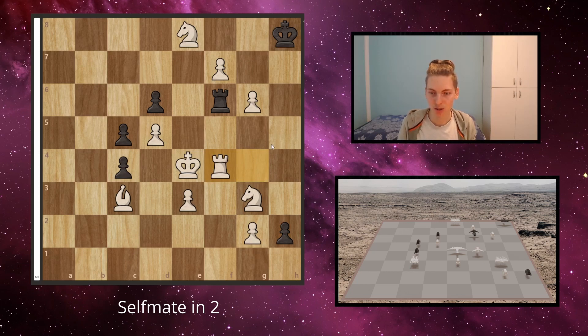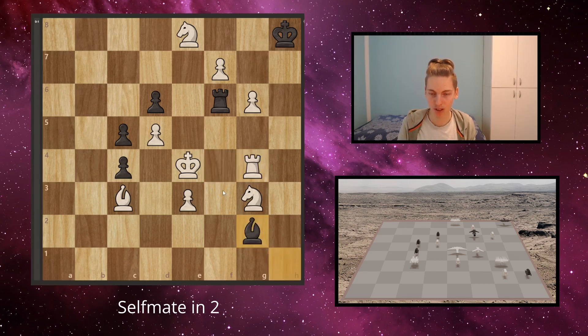Now why is this move so good? Firstly, if he promotes to a bishop, then we have to move the rook back, so it can no longer block the check, and bishop to g2 is a checkmate.